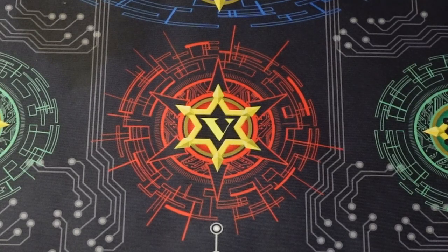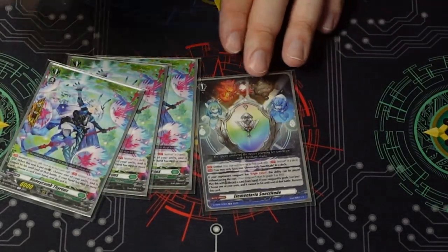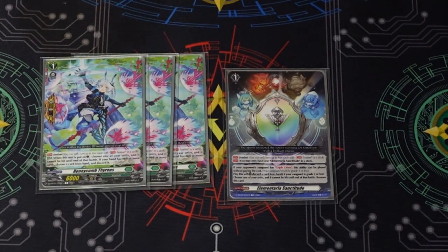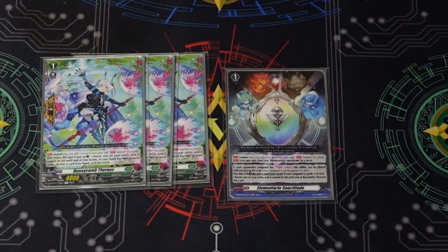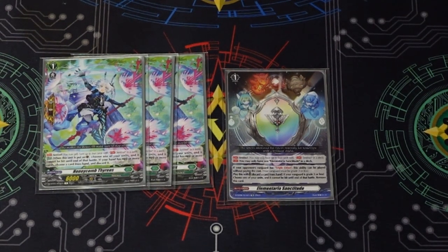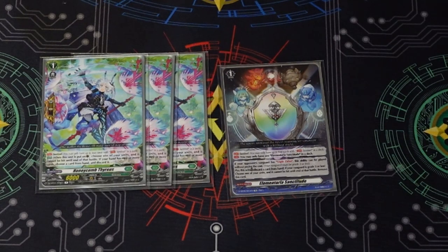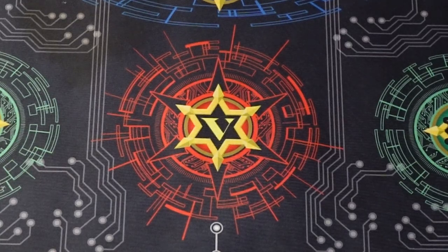And lastly, good old Sanctitude and three nation perfect guards. Sanctitude is particularly funny in this deck because your grade one Flora can search it off the top five and put it into your hand. As always, if your opponent's vanguard has the triple drive text you can perfect guard without discarding, and it gets around guard restricts by going to the order zone. Nation perfect guards mean if you have one of those cards in hand you also don't pay the discard cost for perfect guarding.